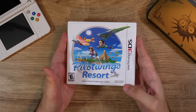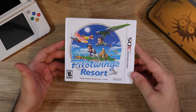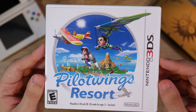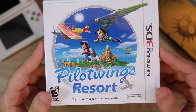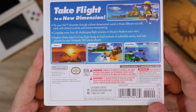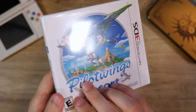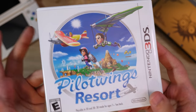Pilotwings Resort is my favorite launch game on the 3DS. It was so much fun — I love Wuhu Island as a setting. I wish Nintendo would bring back Wuhu Island. That was one of the main reasons I enjoyed this so much; you could explore around Wuhu Island and check out all the different locales. It was just so cool to be able to play a Pilotwings game again after so many years. I can't recommend it enough if you enjoy Pilotwings or just want a relaxing game on the 3DS.